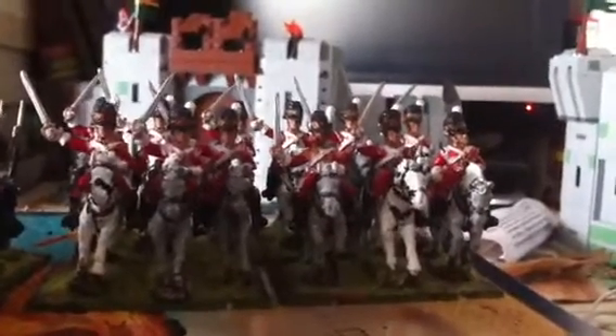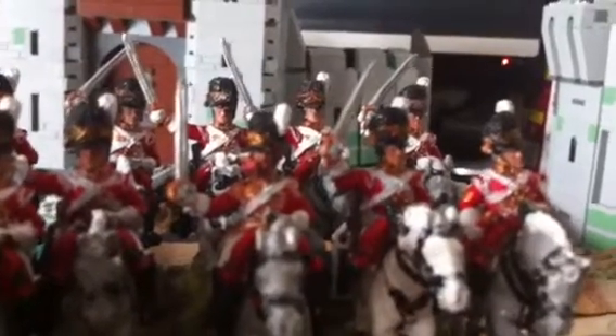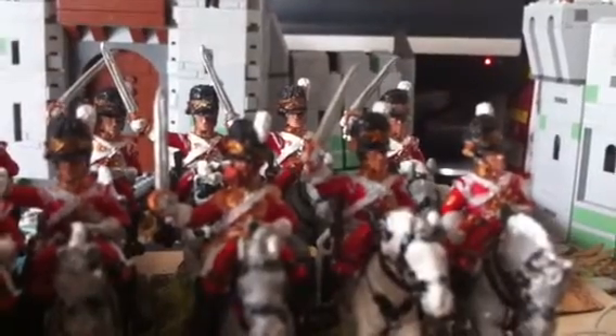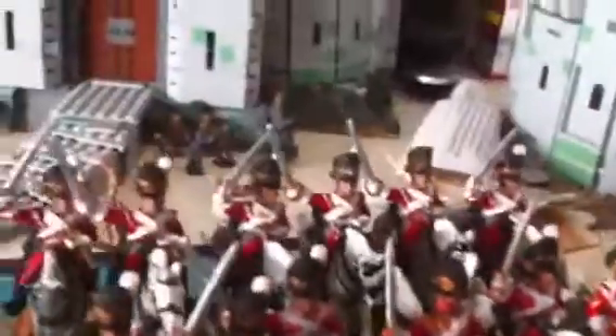Hello everybody, welcome to Black Powder Update 28. I've got the Scots Grays done. I tried to make the captain have a bit of a beard but I don't think it turned out that well. That came down to a Facebook conversation where we made an excuse for the Scots Grays to fight in the peninsula, and we made a character called Captain McCormack who had a massive ginger beard. He got really tired of the Scottish weather, went over to Spain, and after the war he opened a holiday camp. I tried to make him but I think it failed.